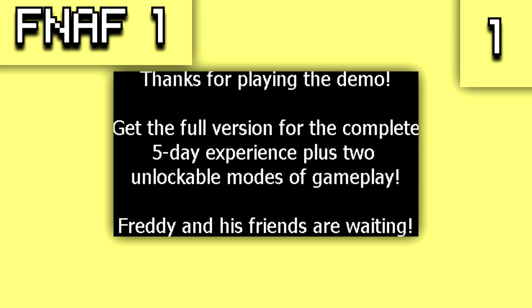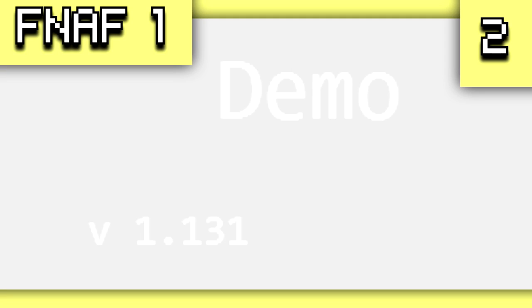First off is Five Nights at Freddy's 1. There is an unused graphic in the game that reads: 'Thanks for playing the demo. Get the full version for the complete five-day experience plus two unlockable modes of gameplay. Freddy and his friends are waiting.' Then there is also text for the demo stating basically what version of the game it is.